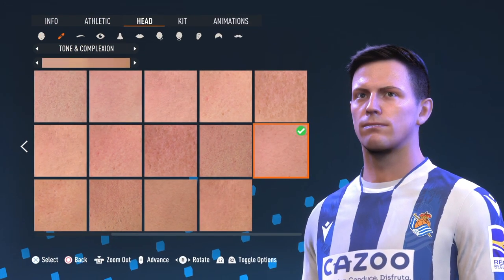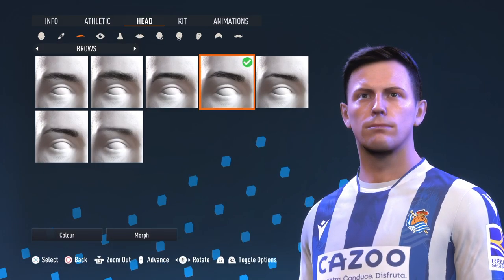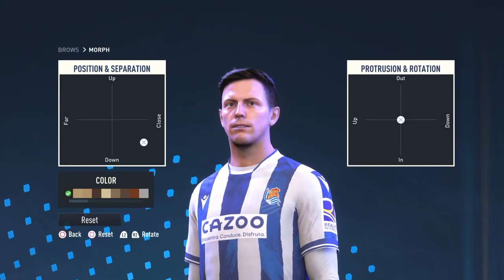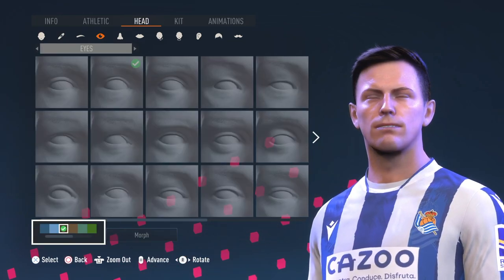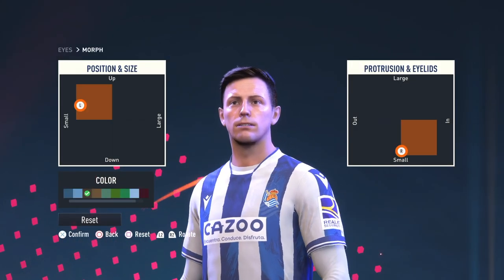For tone and complexion, select the first of three options in the middle row, last one. Brows: first row, second to last. Set the color there. Now the morph — there's the morph. For eyes: first row, second one. Set the color there, and set the morph right there.